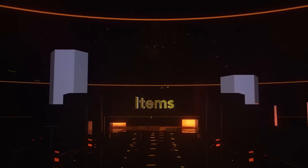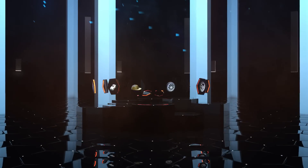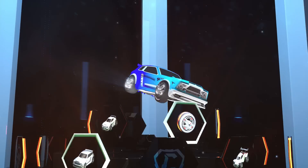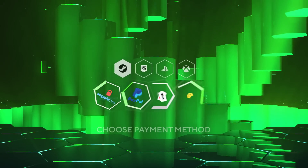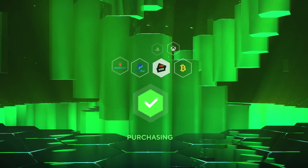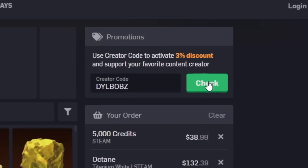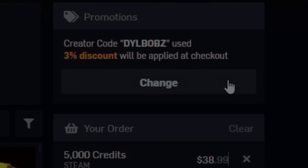It's sponsored intro time! Head over to RL Exchange where you can buy all your favourite Rocket League items. You can do this on a bunch of different consoles and use a bunch of different payment methods, and your items will be in your inventory super fast. It's super simple. Use code Dillbobs at checkout for 3% off. Now let's get on to this video.